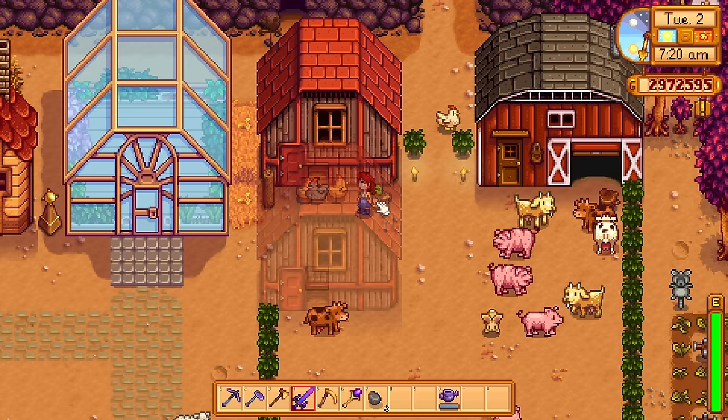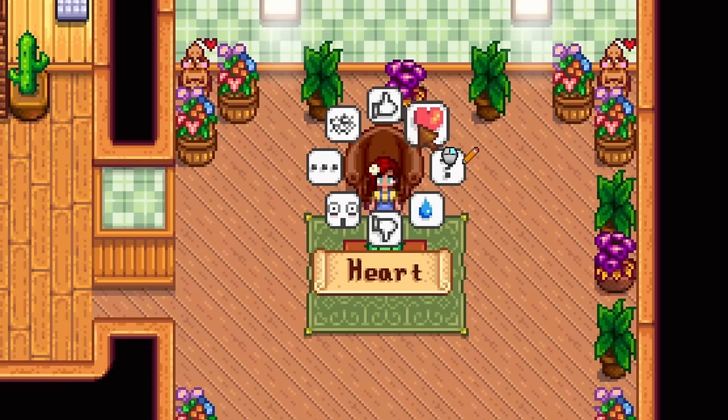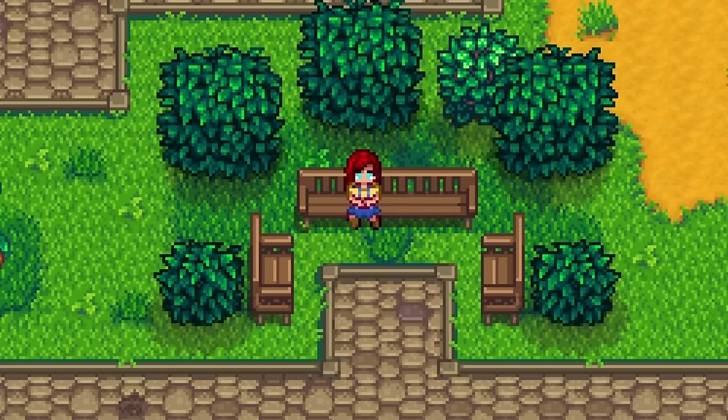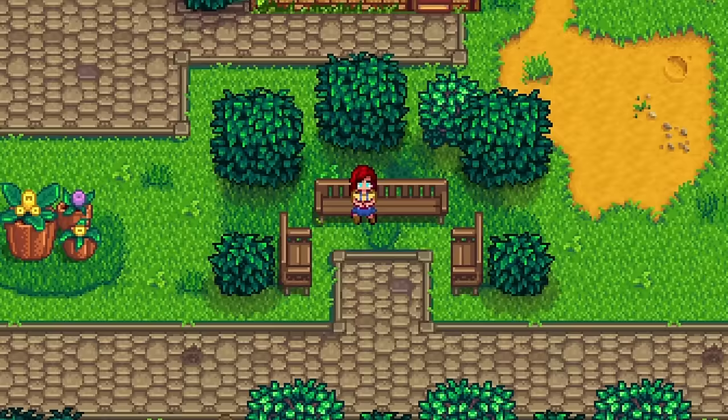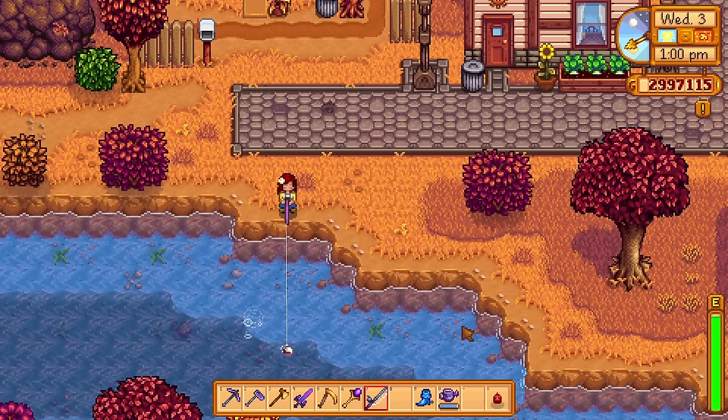With such low drop rates, the auto petter definitely deserves a spot on this list. Is the happiness of your chickens really worth all that effort? Of course it is. The next item is essential for anyone looking to complete the ultimate farmer outfit — the humble work boots. They're actually one of the rarest, if not the rarest, item in the entire game.